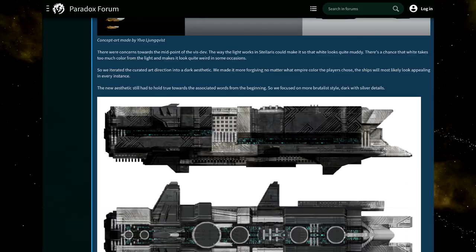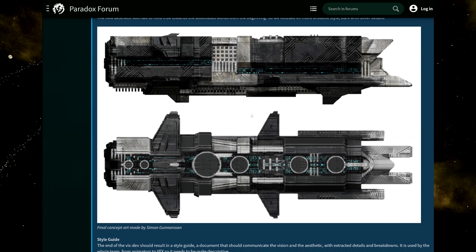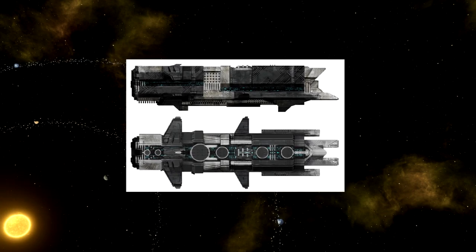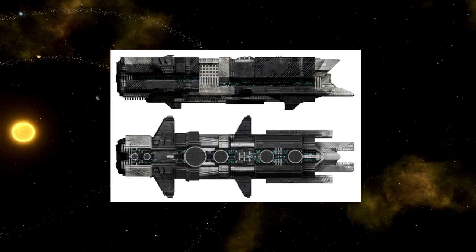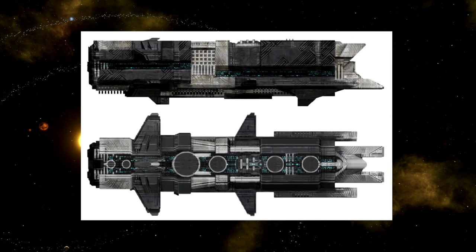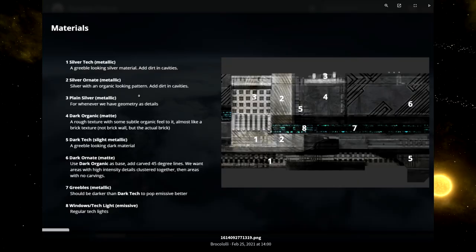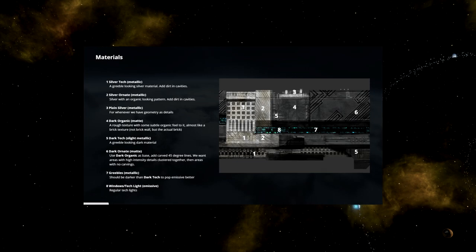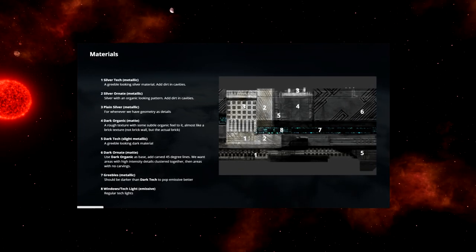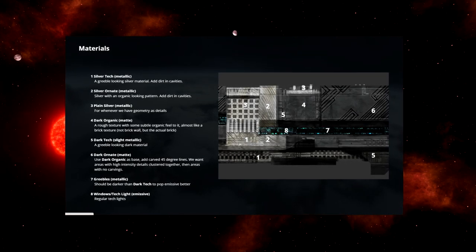From all this, they curated the art direction into a dark aesthetic with a brutalist style — dark with silver detail — which looks very imposing and impressive. The final concept art was made by Donason, and everything there resulted in a style guide.